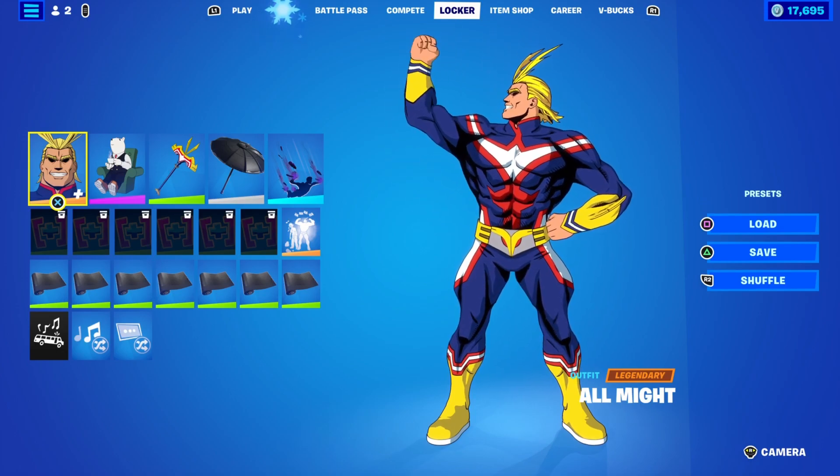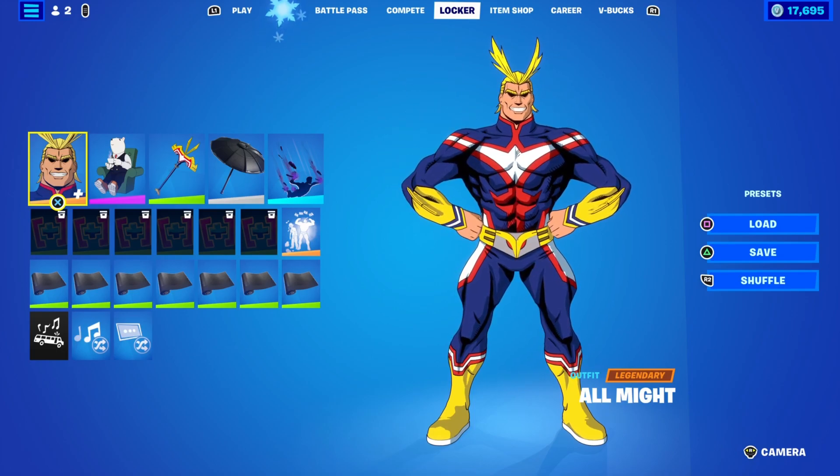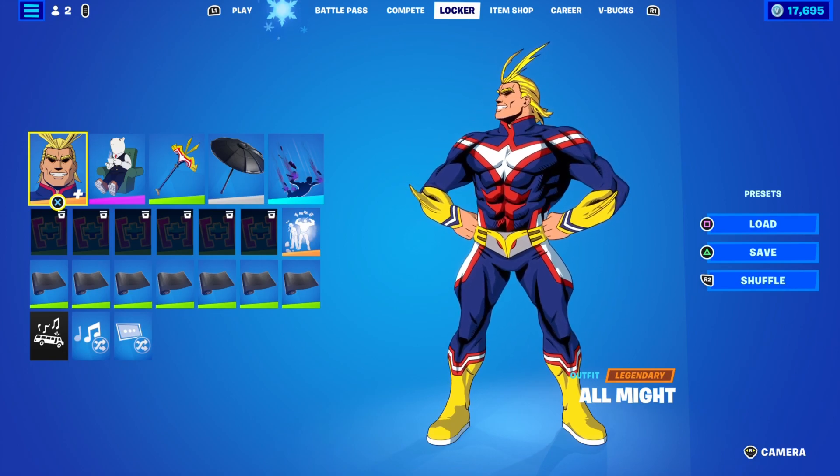The emote is $300 alone, and the pickaxe is $500 alone. Everything else — the backbling, the built-in emote, and the edit style — comes in with the skin. Nothing else to add, so let's just get into it.